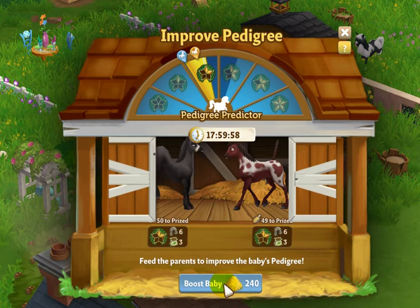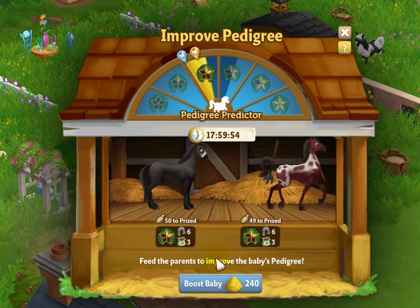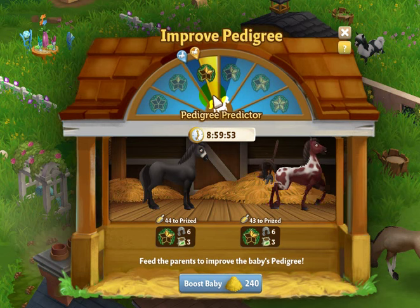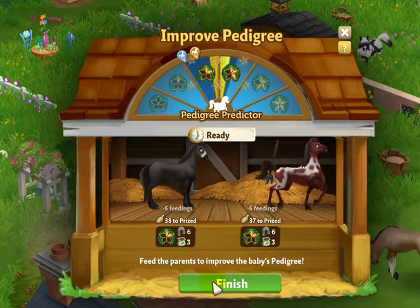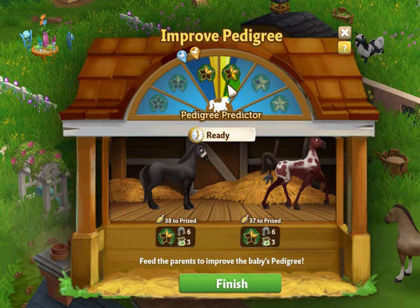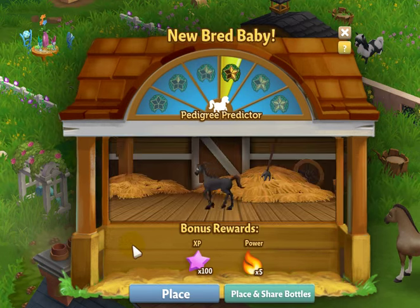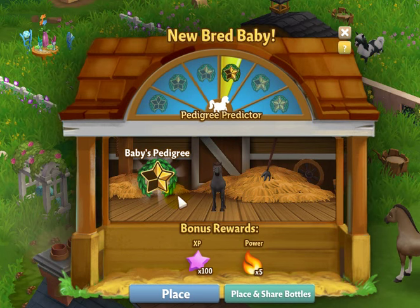I'm going to start it and let's feed once — it's got a little white on its nose. That's the first time. I have one more time to feed them — maybe, maybe. It moved into pedigree three, so I didn't have to do the pedigree two twice! Let's see what happens when we get the baby. It is a pedigree three — we only had to do it one time. That is so awesome.